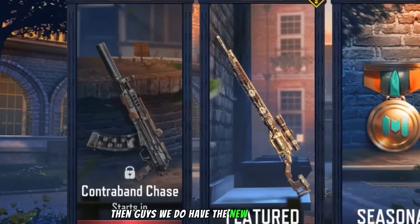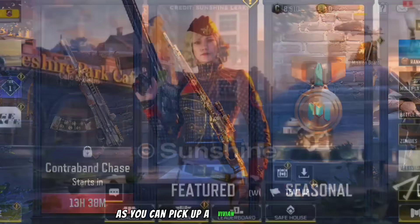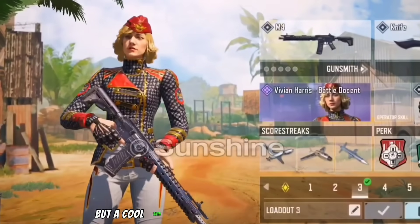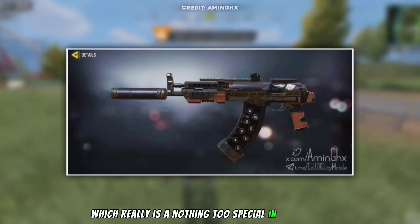We do have the new themed event which is Contraband Chase, and sweats are gonna love this event as you can pick up a Vivian Harris Battle Docents — not the best skin but a cool skin. We also do have this RUS blueprint as well, which really is nothing too special in my opinion.